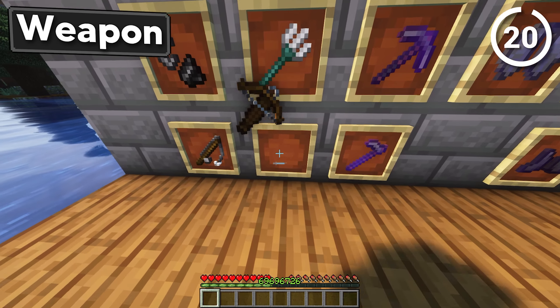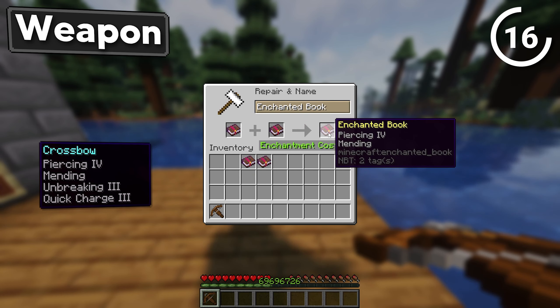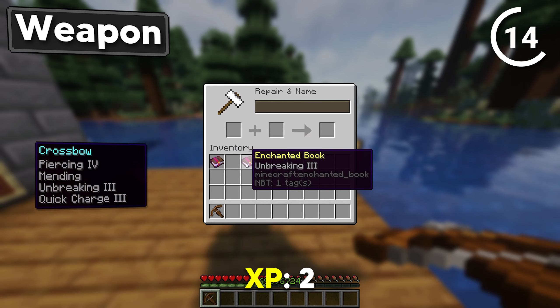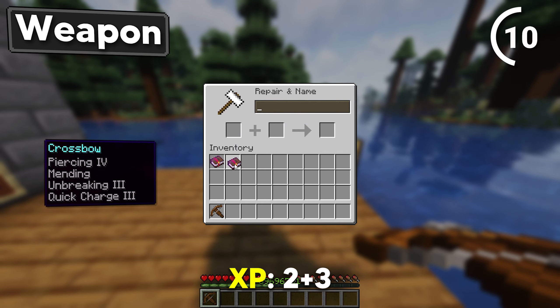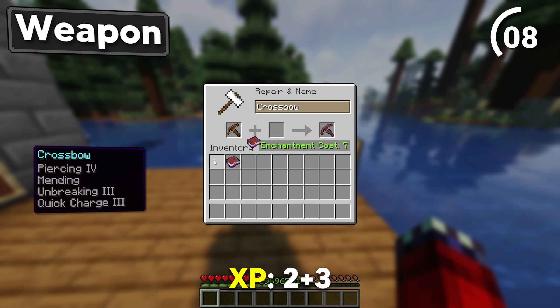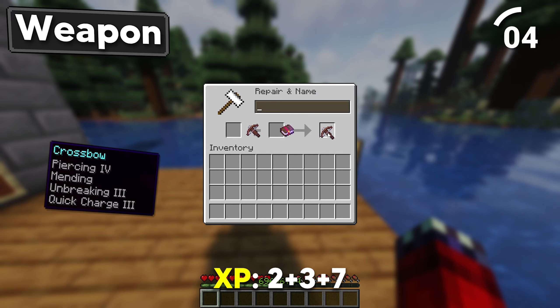Onto the weapons. Grab your crossbow and combine the Piercing 4 book with the Mending book. Then put Unbreaking 3 and Quick Charge 3 together. As usual, combine the crossbow with book 1, and then the crossbow with book 2.